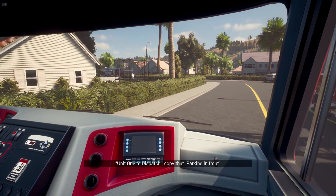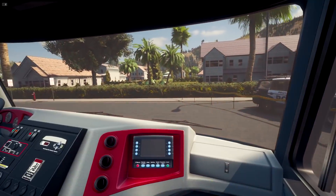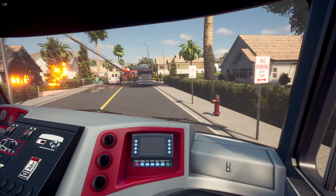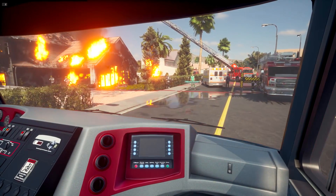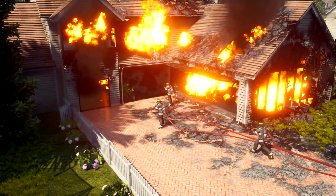Unit 1 at Dispatch, copy that. Parking in front. Let's do this! This will be a lot of fun. We're gonna be jumping into this fire right here - well, hopefully not jumping into it. We're gonna be jumping in to try and save these five people. Let's see what we can do.